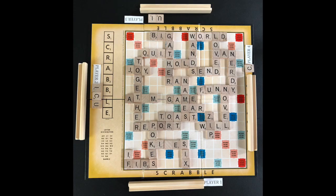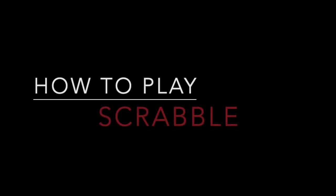At any time, a player can challenge another player on the existence of a word played. A dictionary is used to check the word in question. If the word is not in the dictionary, the player takes back the word and loses their turn. If the word is in the dictionary, the player that challenged loses their next turn. That wraps up how to play Scrabble.